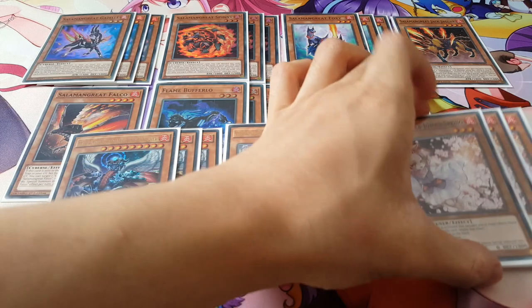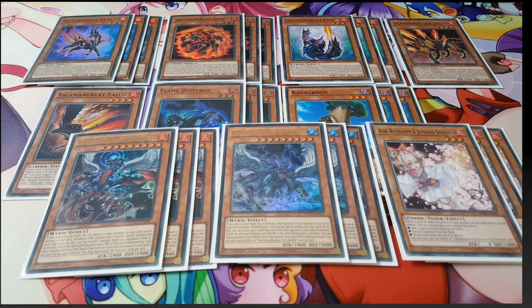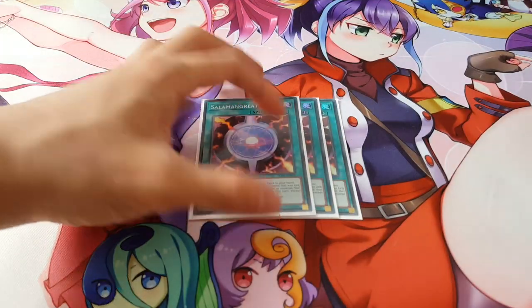To end things off on monsters, we're playing three copies of Ash Blossom. Interestingly, Ash Blossom is a staple in Salamangreats because it's a fire monster and can be added back from the graveyard through Salamangreat link monsters. On top of that, it's a level three fire monster, making it the perfect card for this deck.